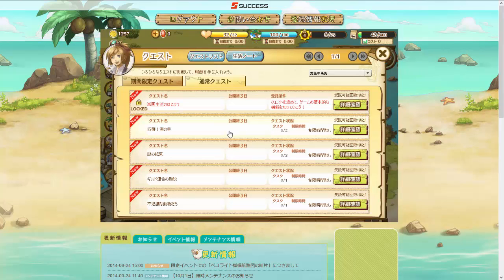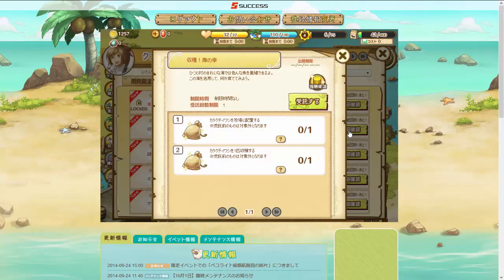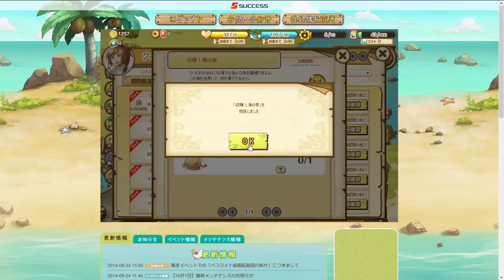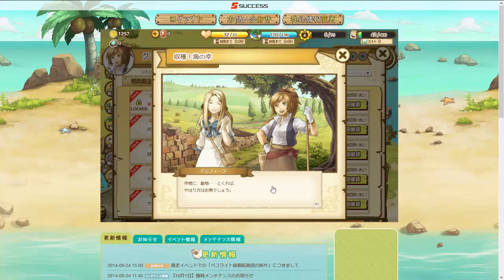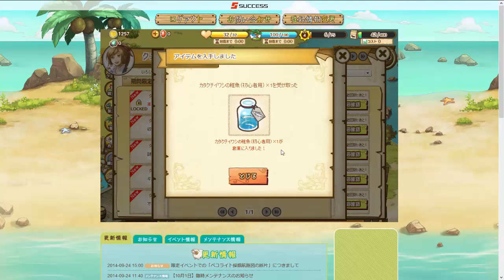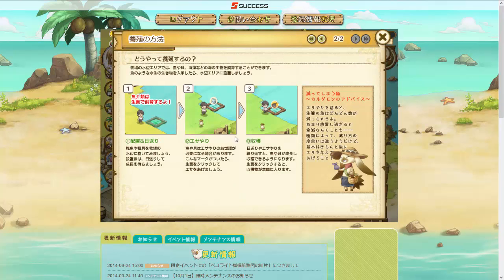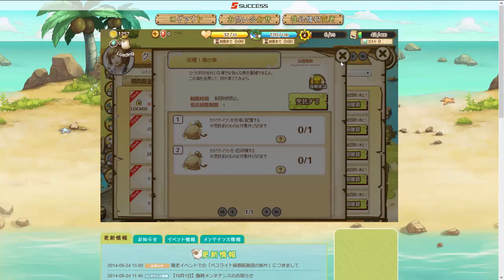This is a long tutorial section, but it's still supposed to be beginner level. Once you finish these, the game really opens up. The next quest is the fishing quest — that's going to teach us how to raise fish. We'll talk to Delphine again and she'll give us some beginner fishies that we can place out on the water.